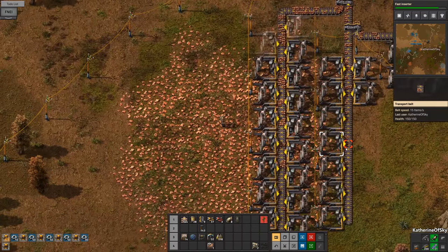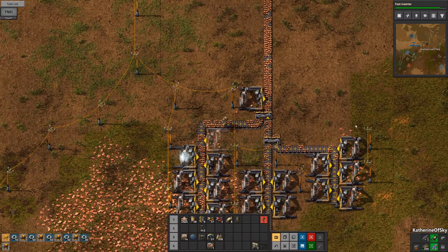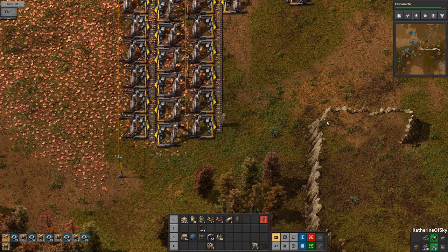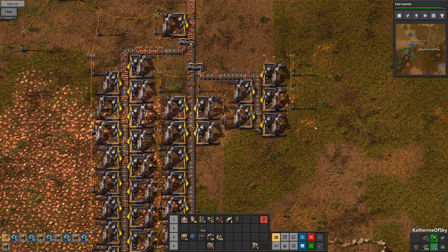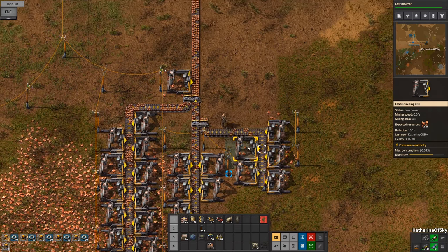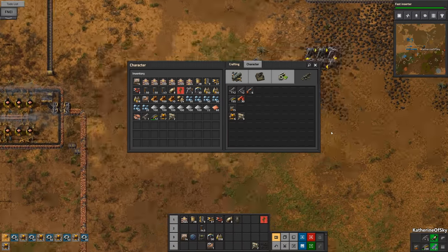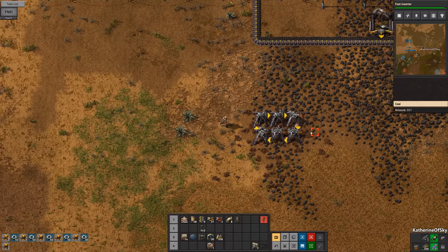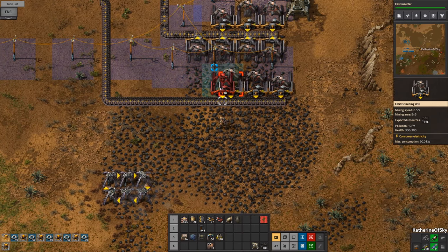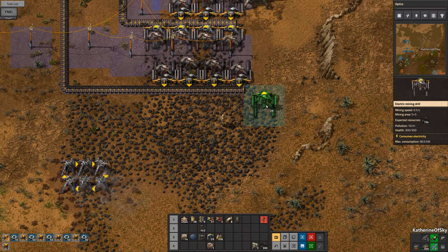This is interesting — why are these not working? Because we didn't finish all of the miners, that's right. Okay, that should give us the full belt. Not enough electricity — bad KOS. The KOS is bad. It's fine, but we do need to get that fixed pronto — that is no joke. Having no electricity is not a good thing.